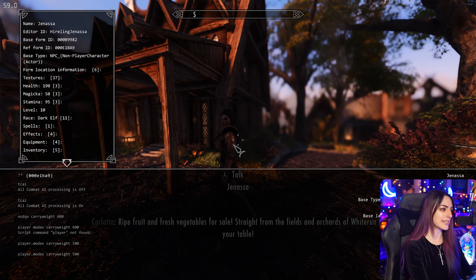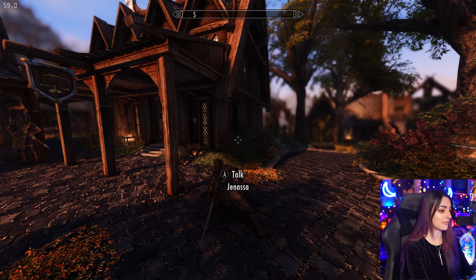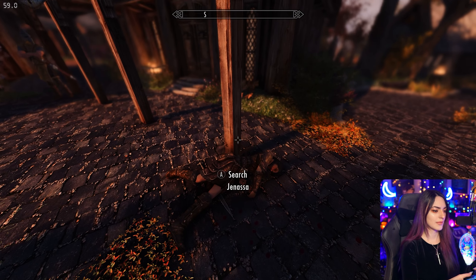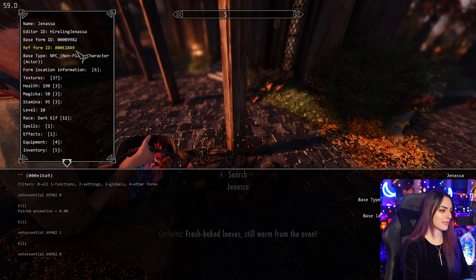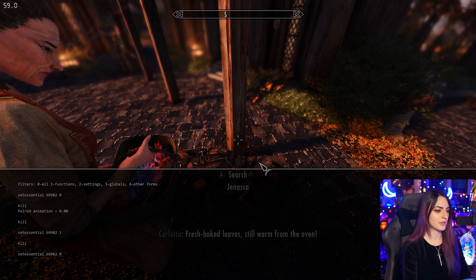Hi Janessa. How's it going? You can click NPCs and just kill them directly through the console window. Now she is immortal. However, you can actually turn that off — you can de-essential her if you wish. We can go ahead and type setessential, then her base ID which we can clearly see here is B9982, and then zero. Zero should be non-essential, one should be essential. Just click out of the console window and then type setessential, the NPC's base ID, and then zero. Zero will mean non-essential, one will mean essential. Now we're going to go ahead and click her and type resurrect.